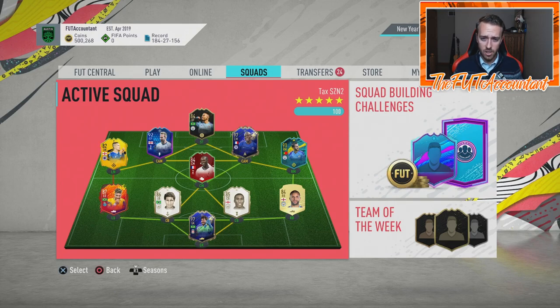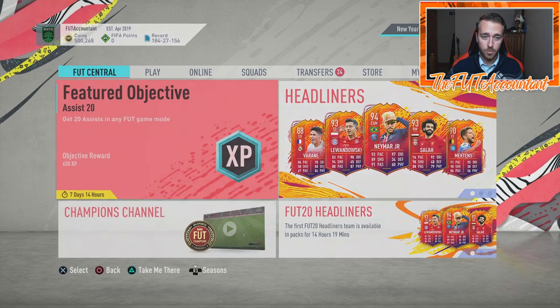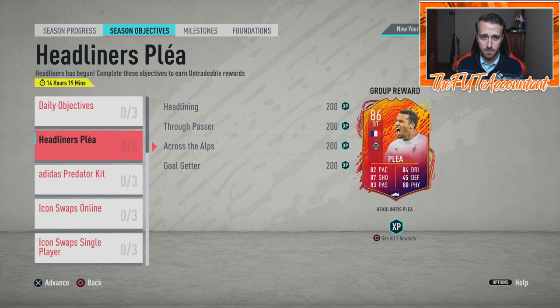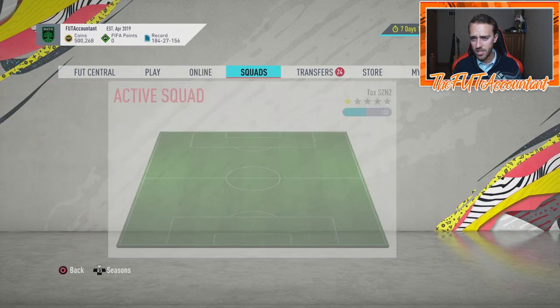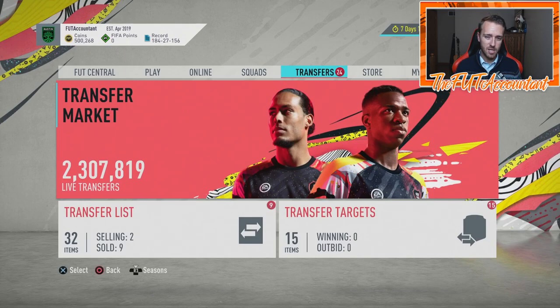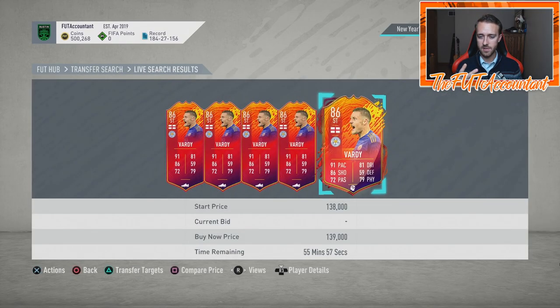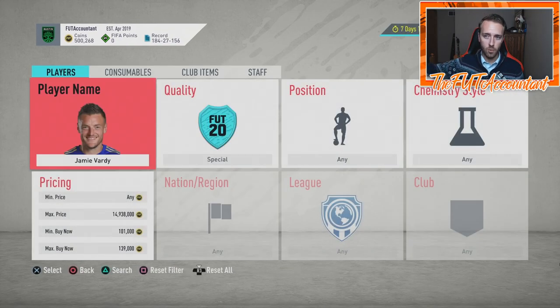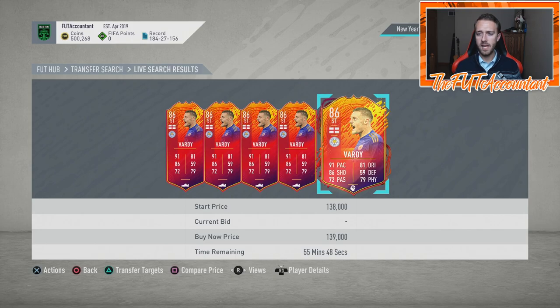Hopefully today's Friday content for FIFA 20 Headliners Set Two can be good with no mess-ups. We'll probably get another objective player — the current one expires tomorrow at 6pm UK. A lot of people think it's going to be Lautaro Martinez in some way shape or form. The big question is whether the squad released for Set Two of Headliners is going to be available for a full week in packs or only about three days.